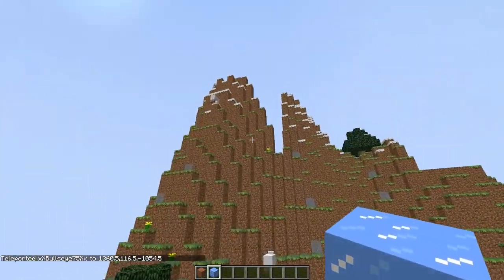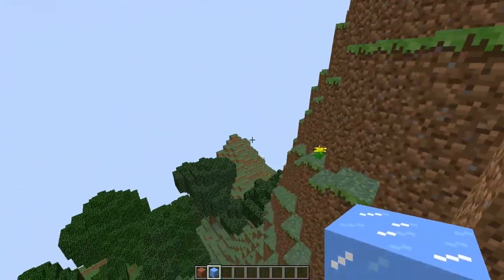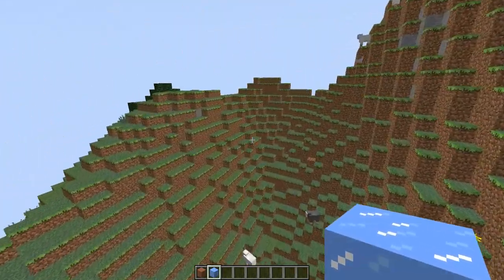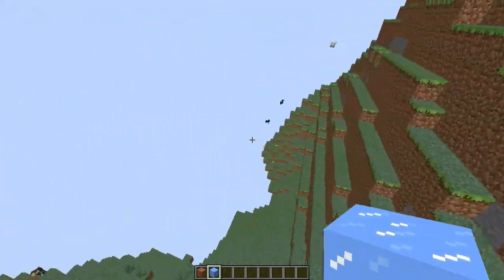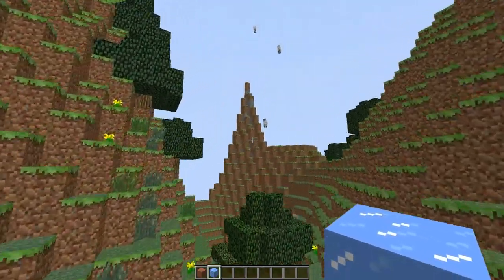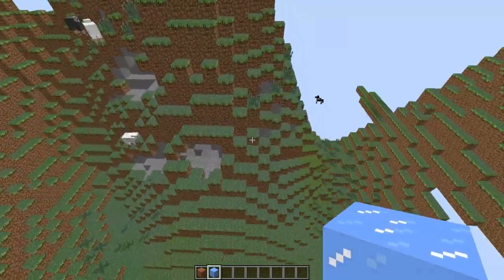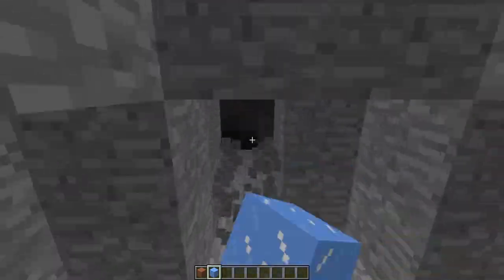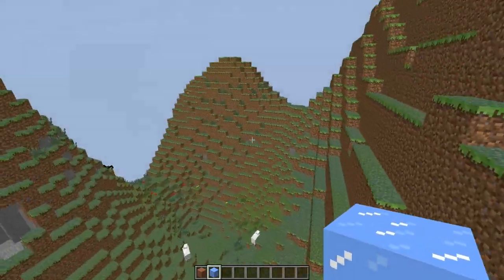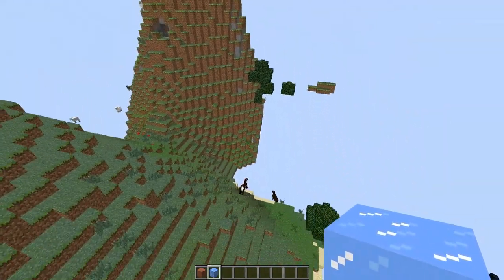It adds these mountains that are like actual mountains — snow at the top with some stone up here. Wait for all these chunks to load, it's pretty sweet. This is just one seed — I'm just finding random seeds here. If you guys tried some random seeds too, I'm sure there'd be some amazing ones like this. It adds these awesome hills that look really smooth and real, and there are random caves inside the hills too where you can go get some iron. It just looks really cool.